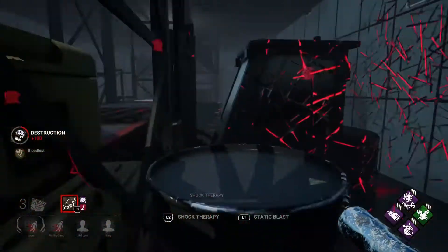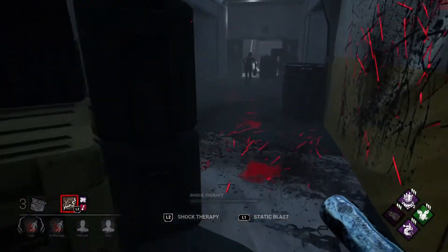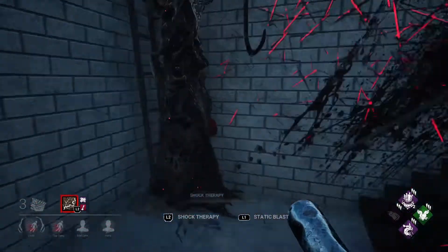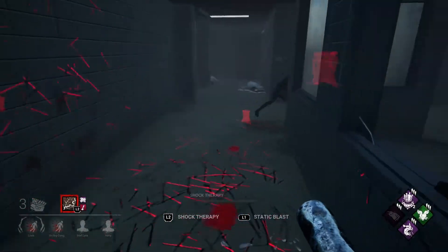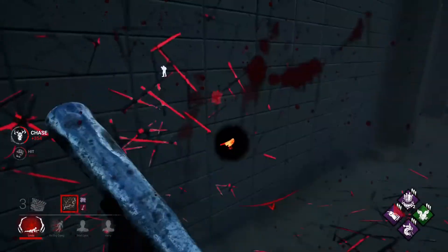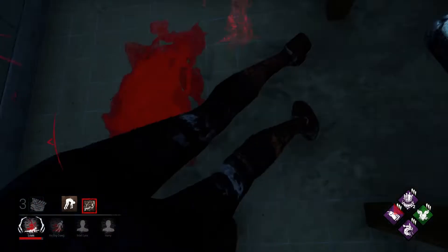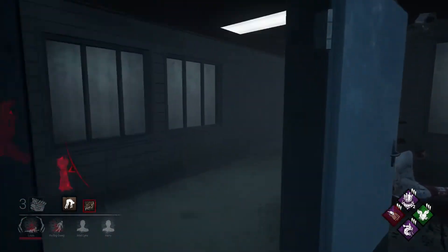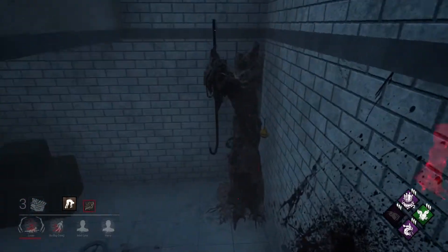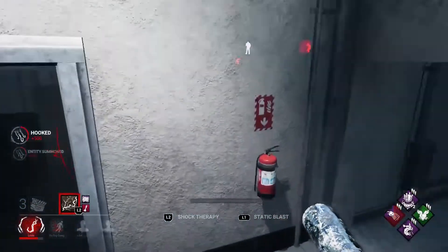That's going to be very costly because I missed that swing. There's a person with Spies from Shadows down there - there should be a hook on the stairs, I didn't really check though. These guys seem very coordinated, they know what they're doing. Yep, there's a hook on the stairs. This is her second hook as well - need to find that David and get rid of him.